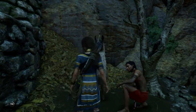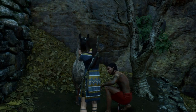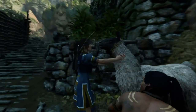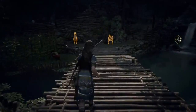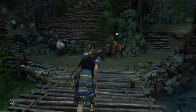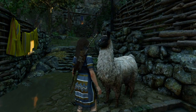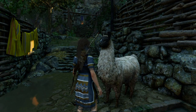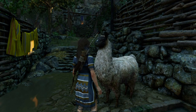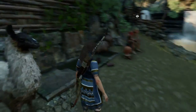Once you've petted that one, the third llama is at the very bottom of the bridge linking the two areas together. You really can't miss it. Go ahead and interact with that one.